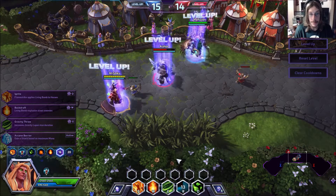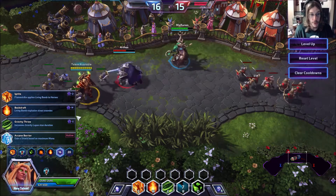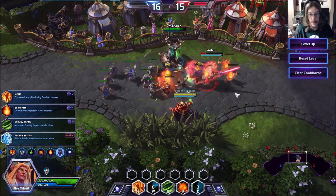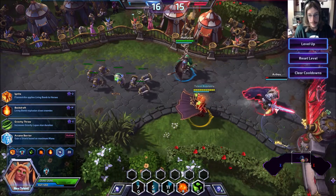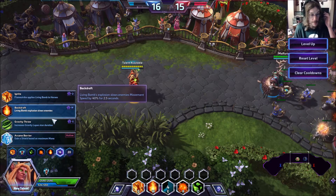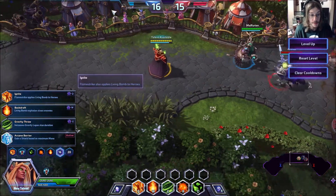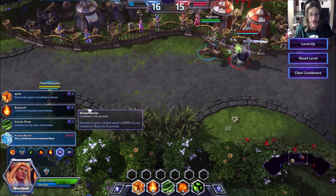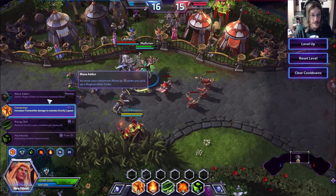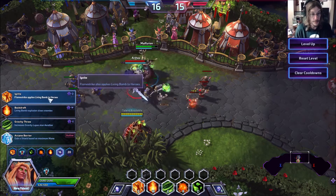Let's go ahead and level up more — now we're 16. Flamestrike also applies Living Bomb to heroes, so you can double-bomb if you use Verdant Spheres first. Living Bomb's explosion slows enemy movement. Gravity Throw increases the duration of Gravity Lapse's stun by 33%, and it instantly destroys minions. And then he has Arcane Barrier, which activates a shield equal to 200% of your mana for 3 seconds — that would stack nicely with the additional mana you can gather from Regeneration Globes.